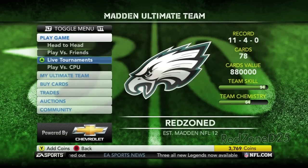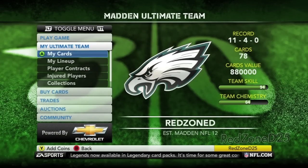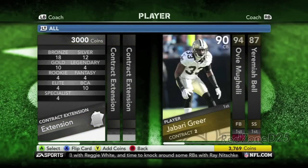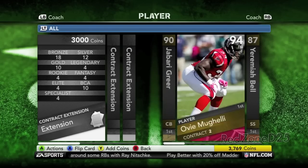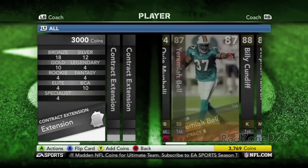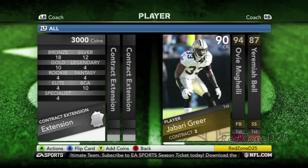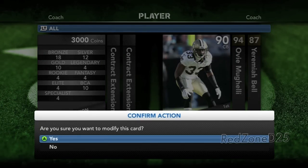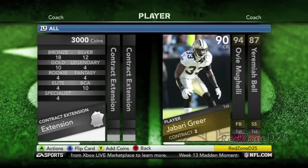I've also received a few questions on what to do if you have an expiring contract on a player. I've gone over this before, but just to reiterate for those who didn't see my earlier videos: you're going to hit Player Contracts and My Ultimate Team. You must have a contract extension card in order to do this. You can search around your players — it goes in order from least to most games left on their contract. I'm going to choose Saints quarterback Jabari Greer, modify this card, and it is going to put the amount of games for the type of card onto the contract, including those that are remaining.